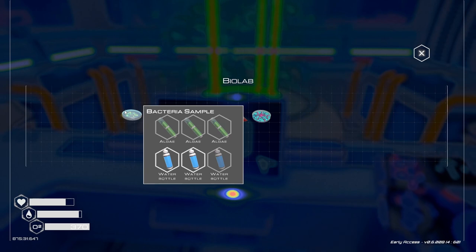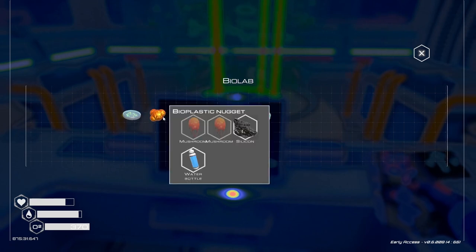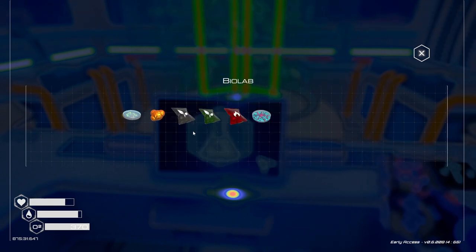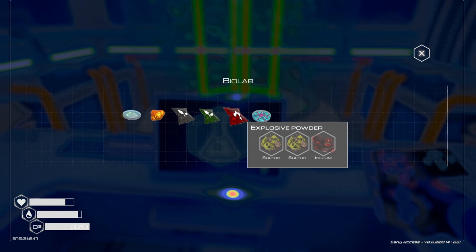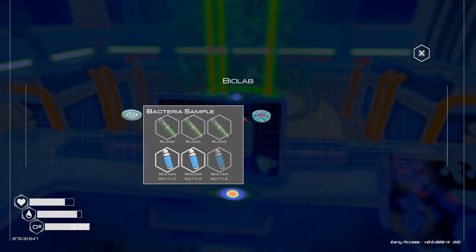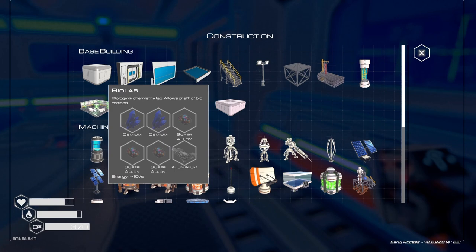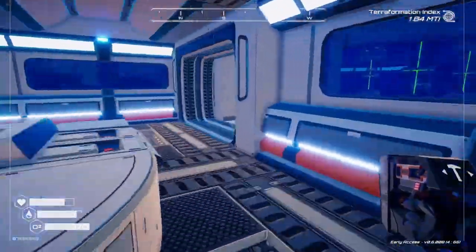We can make bacteria samples — we need algae for that and water bottles. Water bottles we can get, algae not so much. Bioplastic nuggets need water bottles, silicon, and mushrooms — no idea where to get mushrooms. Fertilizer, algae, eggplant, sulfur. Fertilizer tier two — methane cartridge, squash, algae. Explosive powder. Sulfur and iridium — that I could make. And mutagen: bacteria sample, methane cartridge, and sulfur. None of this does anything for me right now. It just burns 40 energy — that was kind of a waste, because I can't use any of this yet.